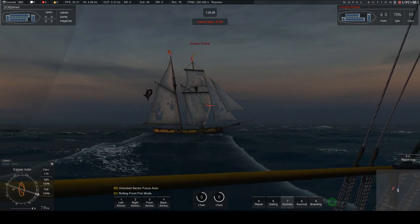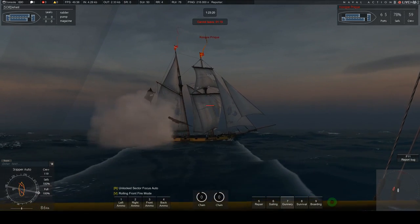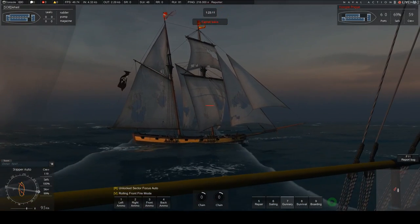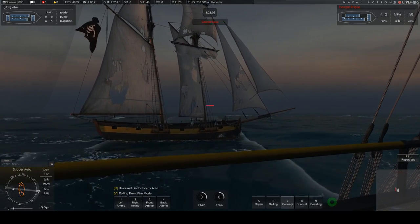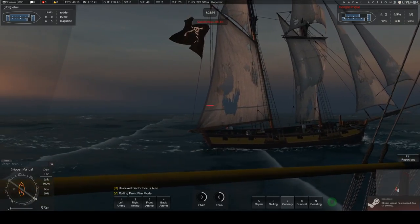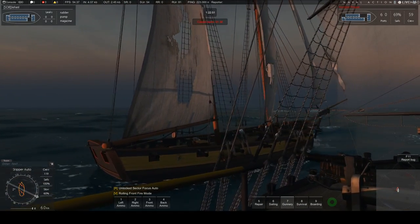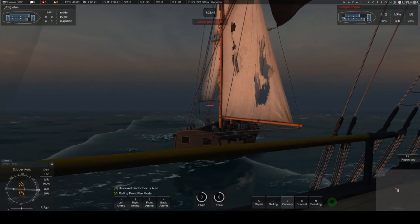We're going to move in nice and close, chain his sails down, try and get his speed down below 3 knots. Before you start boarding, when you get into the boarding minigame, you have to choose a type of attack. It's a rock-paper-scissors type thing — you can fire muskets, defend, and things like this. When you make a move, you spend a resource, and that resource represents your preparedness for the next attack.